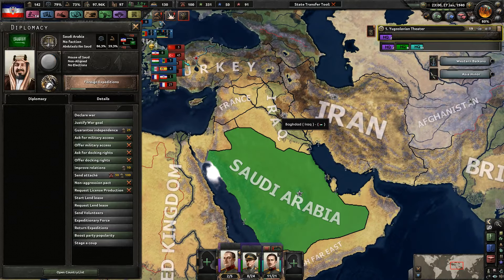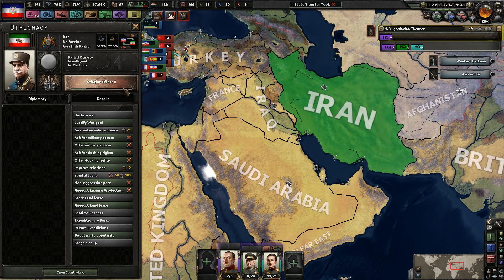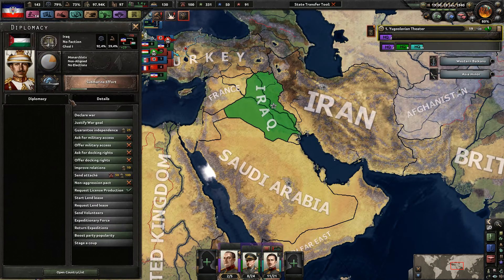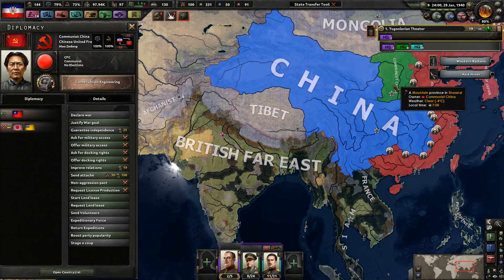Can Iraq join us? Saudi Arabia? Iran? It would be nice if Iran could join us. Let's create basically a second front. How many troops do you have, Iraq? You have two divisions. Iran has like 50, which is quite a bit.